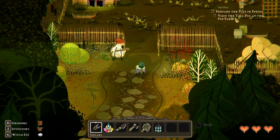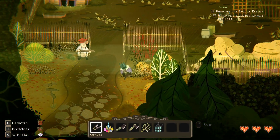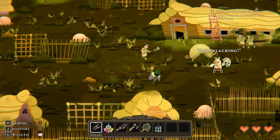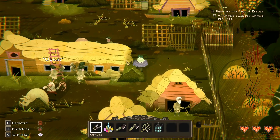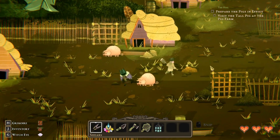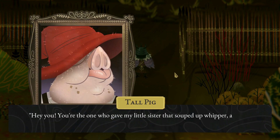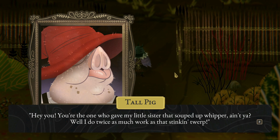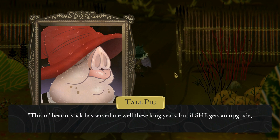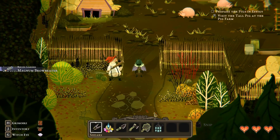Okay, so here we are. It says visit the tall pig at the pig farm, so I guess we need to do this. So that was the little pig - we're looking for the tall pig. Hey you, you're the one who gave my little sister that souped up whipper, ain't ya? Well, I do twice as much work than that stinking twerp. This old beaten stick has served me well these long years, but if she gets an upgrade, then why shouldn't I? Magnum Browbeater.